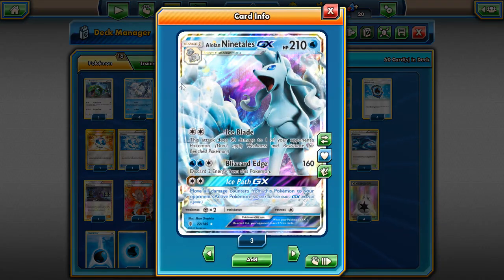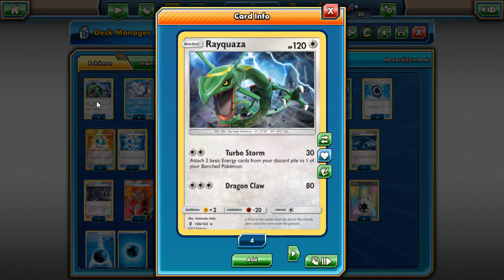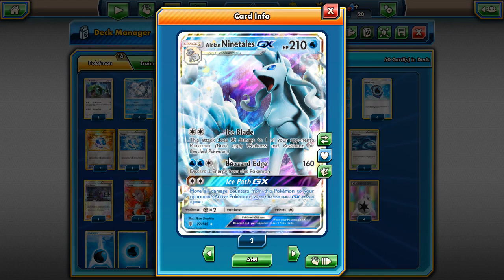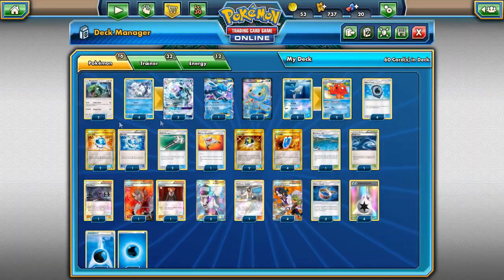The best way to run Ninetales is probably with Tapu Lele, but we made a budget version. We're running Rayquaza — a card I used in my Solgaleo video that did really well. It's a great Basic that works similarly to Lurantis and Mega Manectric. Turbo Storm costs two Colorless for 30 damage and lets you attach two Basic Energy from your discard to a Bench Pokemon. After Blizzard Edge discards two Water, Rayquaza can turbo them back on, or you can use Aqua Patch — there are many options.